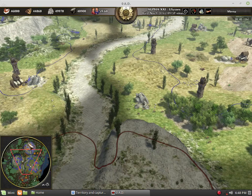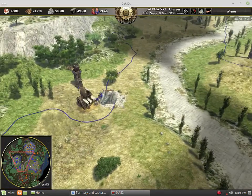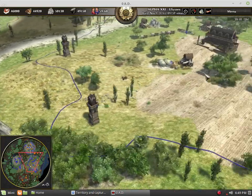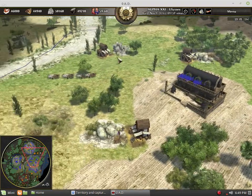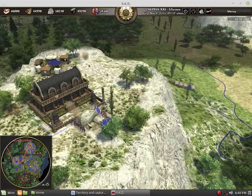The territory mechanic makes me see the map as a mini Badook or Go board. The more territory you control means the more resources you can efficiently gather, more space for your structures, and more freedom for your units to move around. So that's the basics of the territory mechanic.